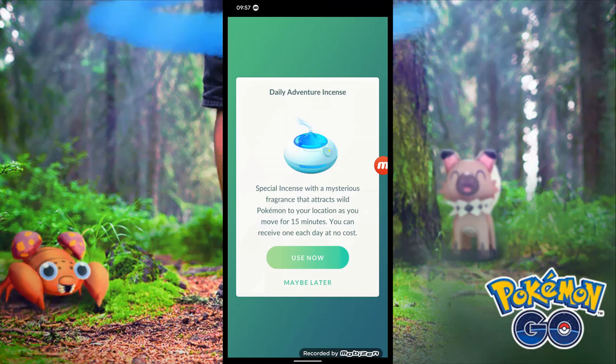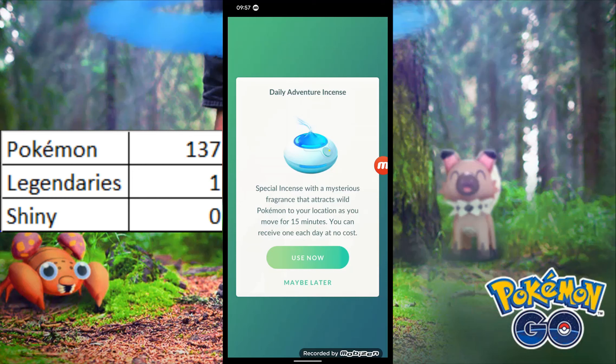Back to the daily adventure incense. What I'm actually going to do is keep track of how many Pokémon I'm catching and how many Legendaries and Shinies I'm seeing. Currently I have 137 Pokémon caught in six days and I've encountered one Legendary — a Galarian Articuno — and it ran away. Hopefully I can get some more encounters. It'll be interesting to see what the common spawn rate is — I think it's probably around one in a hundred.